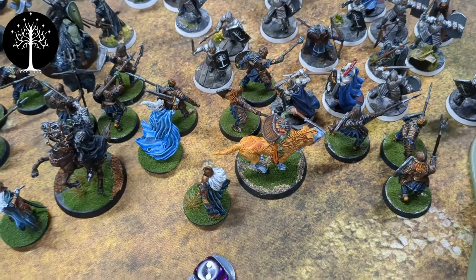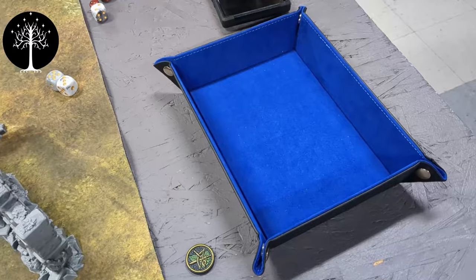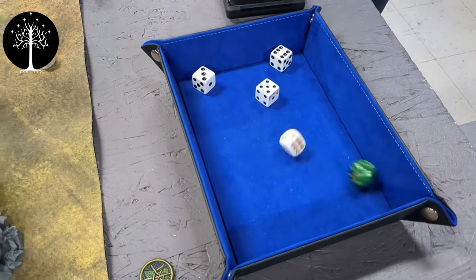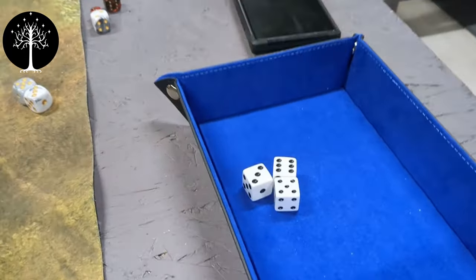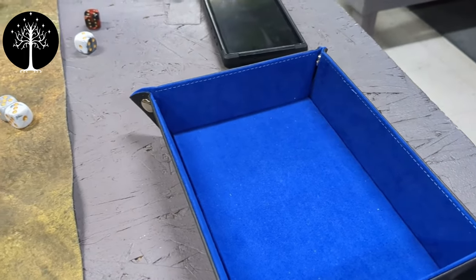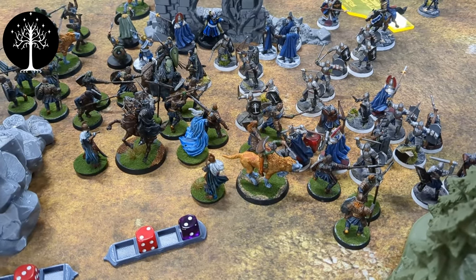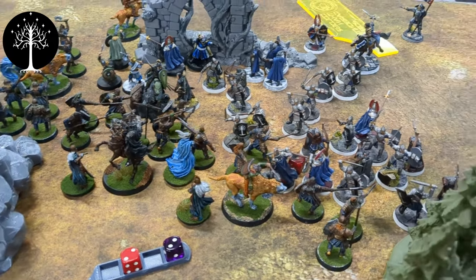Last combat of the round is Ingold versus a Warg Rider and a regular Orc. No Piercing Strike. I charged, so cavalry and one extra die — three wins for you. Ingold is prone. Rolling to wound — no fixes. One — Ingold decides not to use any Fate. So Orcs are suffering pretty badly with casualties here. We'll do our priority roll and see what the next round brings.